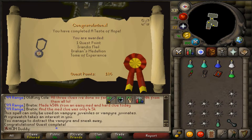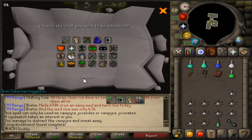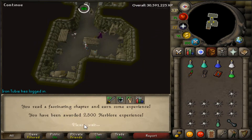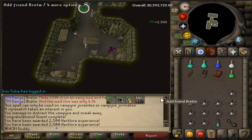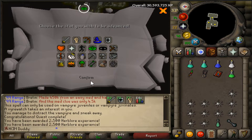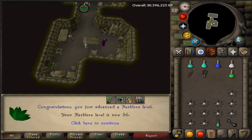A Taste of Hope came out I believe either yesterday or the day before, and here it is being completed. Now we have the medallion and the tome of experience. Some herb blower — let's go! We got more coming. I didn't even know there's more than one. We got another one — break it in. Yeah, I like it, I like it a lot.